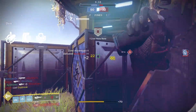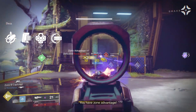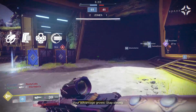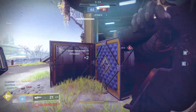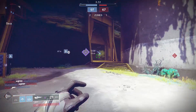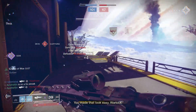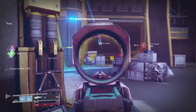Then I have Outlaw which increases my reload speed, and the big one here is Full Auto. This weapon reminds me of the Clever Dragon from D1 — this thing fires so damn fast, and with Full Auto it kind of feels like an auto rifle sometimes. You'll see in some of these clips I use it like an auto, and occasionally I'll fire from the hip and it actually works. I'm able to fire a pulse rifle from my hip like an auto.